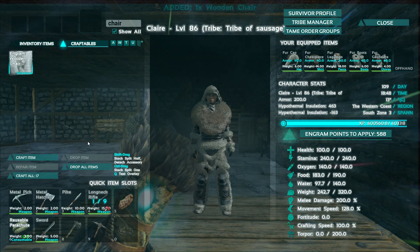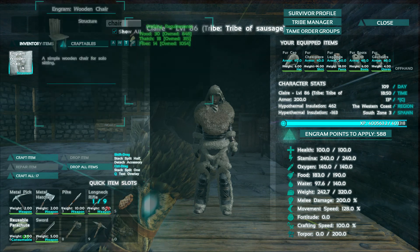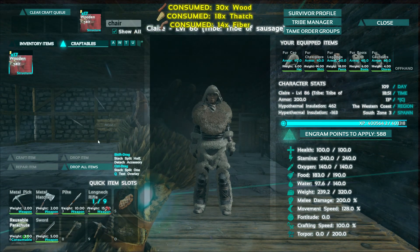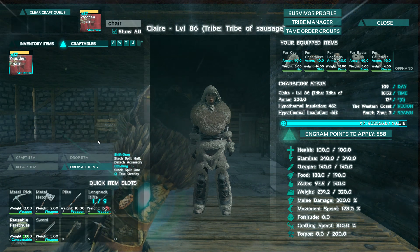When you craft something, at the bottom it says 'craft all' and it tells you how many you can craft. It would be really good if you had an option to put how many you want in there. Yeah it would - it would be very good.